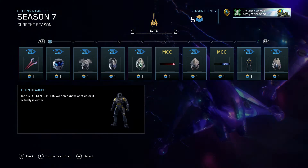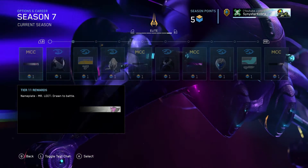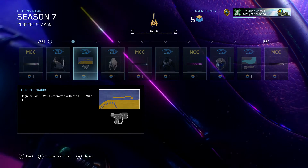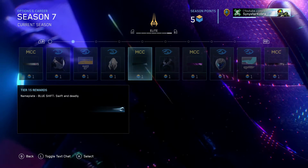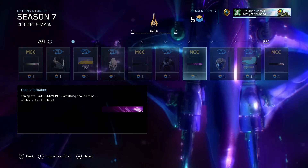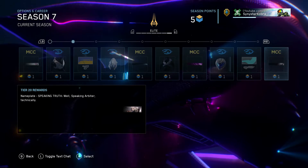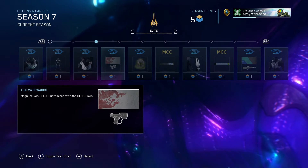A brand new tech suit, Gen 2 Umber. Nameplate Mr. Leet. A magnum skin, EWK Edgework. Another animated nameplate, Blue Shift. Super Combine nameplate. Assault Rifle skin, Riptide. Nameplate Speaking the Truth. Tech suit, Gen 2 Army Green. Magnum skin, Blood.